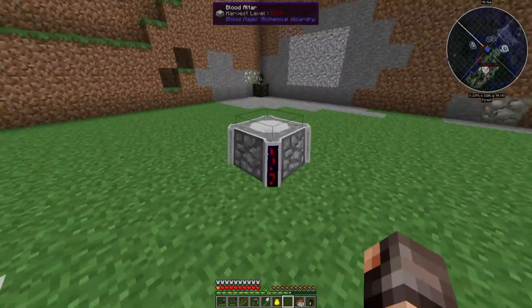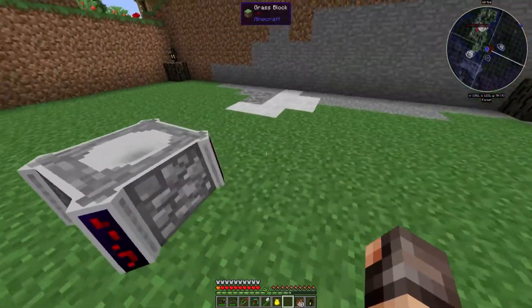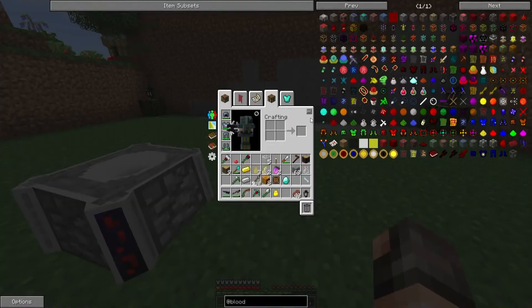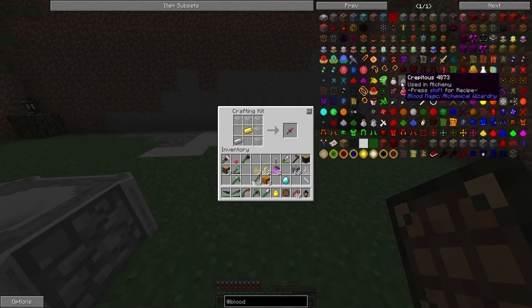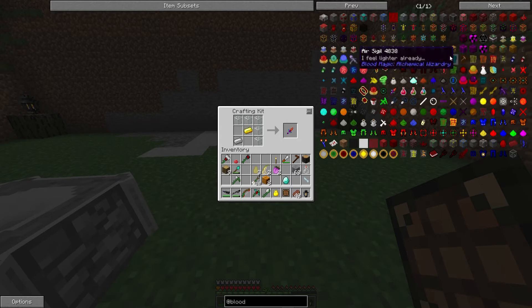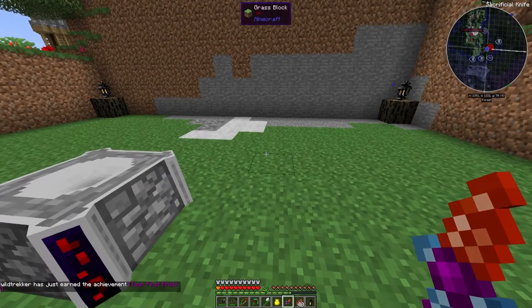We have a blood altar - that looks cool, I love the shape. But that in itself is not enough - we need to get some blood in there. So now at the crafting table - it's those, that and that - yes, we get ourselves a sacrificial knife. There are other ones - a dagger - but that causes bad things. And we do get an achievement - 'Your First Prick'!